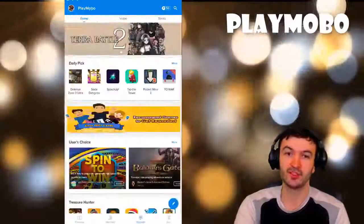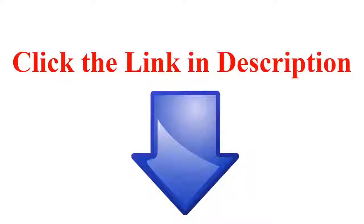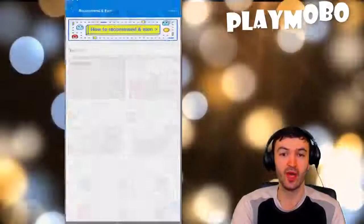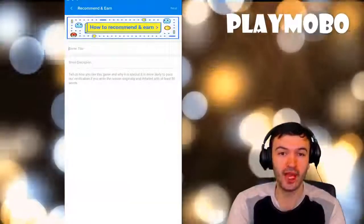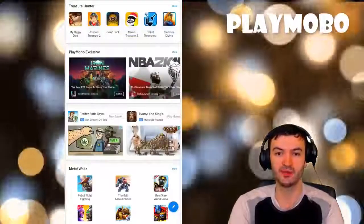The Discover section is another source where you're going to find a lot more different features and a lot more different titles that you can search. You can also go ahead and recommend your own game — we'll get into that in just a little bit.